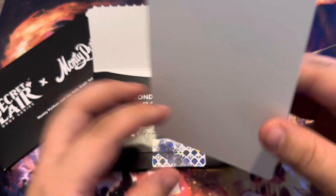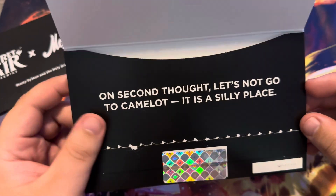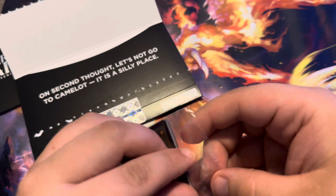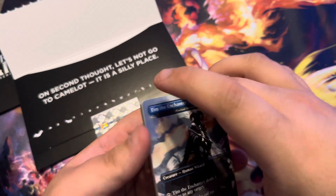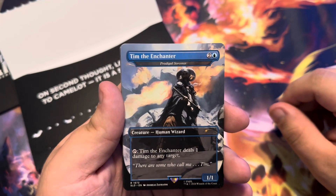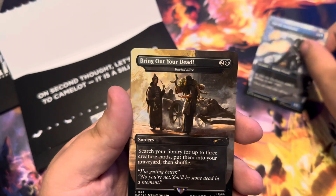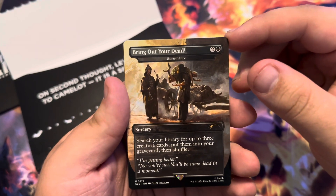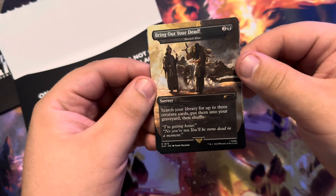We have a thank you for being part of Secret Lair, and on second thought, let's not go to Camelot — it's a silly place, as it says on the side. We have Tim the Enchanter as the Prodigal Sorcerer: 2 and a Blue, 1-1. Tap Tim the Enchanter — it deals 1 damage to any target. We have Bring Out Your Dead as Buried Alive, which is 2 and a Black: search your library for up to 3 creature cards, put them in your graveyard, then shuffle. I'm actually going to throw this one in my Alesha Commander deck.